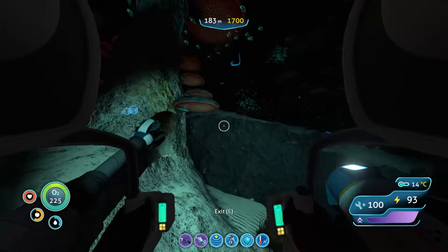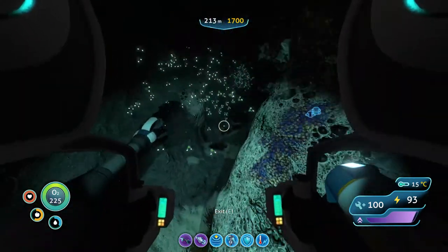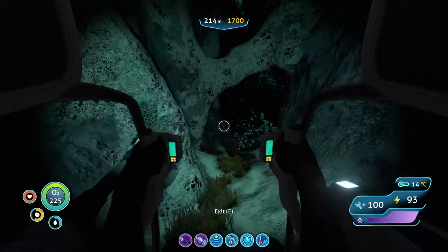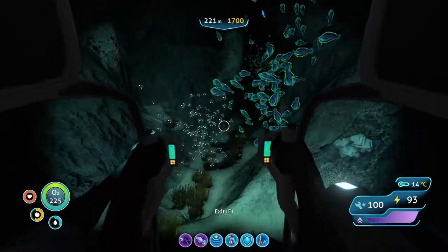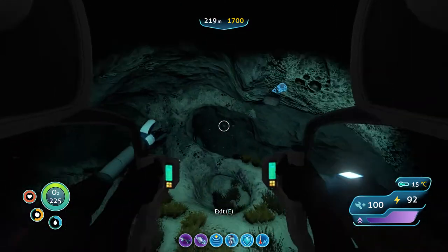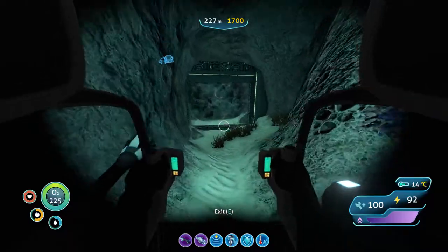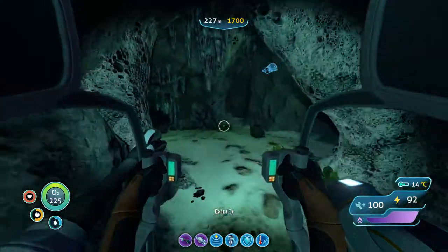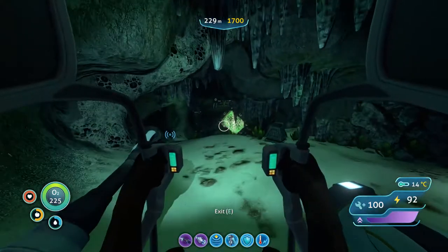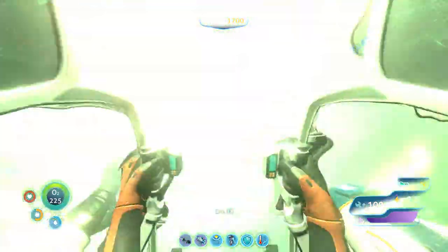Welcome back to Subnautica, it's episode 30. I did a quick Google search and remembered the number one location for finding sea crown — the Sea Emperor's Aquarium. The Sea Emperor's Aquarium has a sea crown in one little corner of it. I had this problem years ago when I played this game where I just couldn't find sea crown anywhere, and then I looked it up. We have no water — I could go outside and hammer some fish, but let's just go to the aquarium through this portal here.